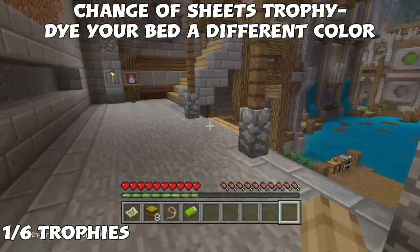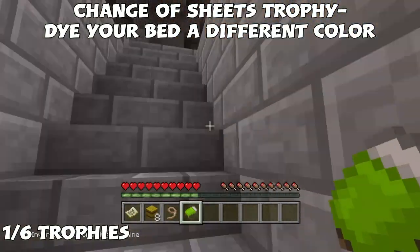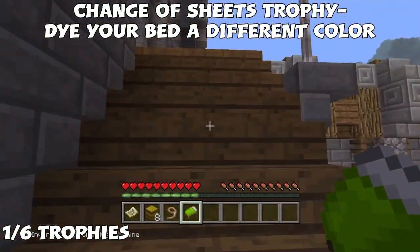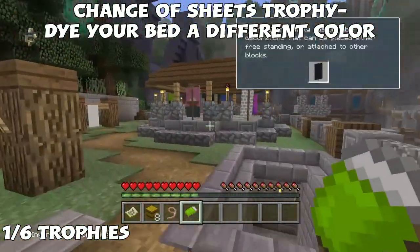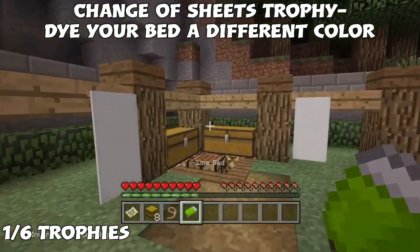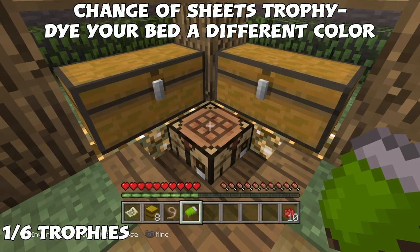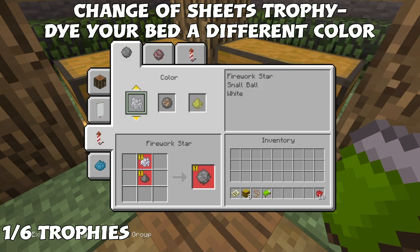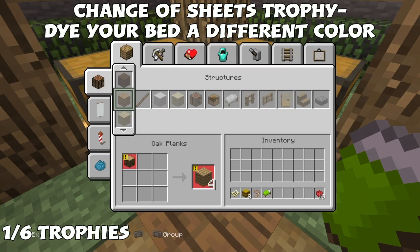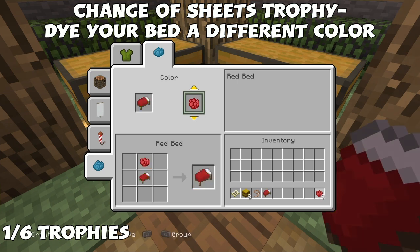It doesn't matter what color you choose — I typically go with red. Head over to the chest and grab the red dye. Go to the crafting table, push L1 or R1 to go over to the color section, then push R2 to switch the color to red. Push X to apply it, and as soon as it's colored you should receive your trophy. That's two out of the six I'm going to show you.